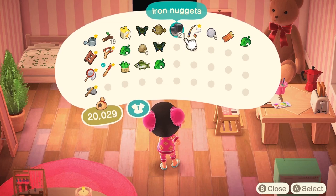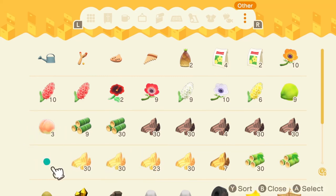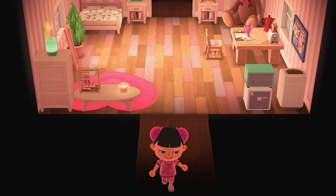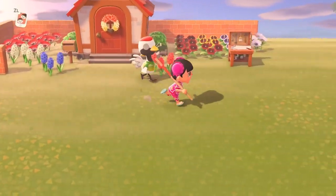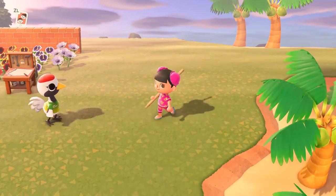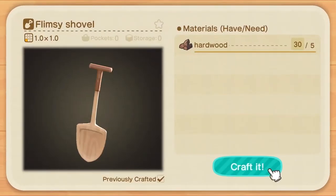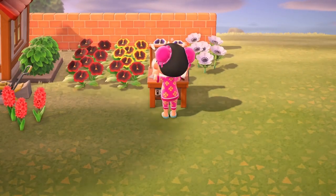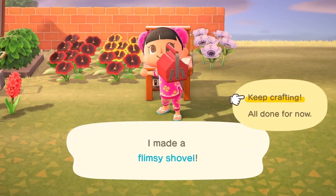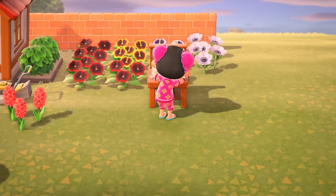So my plan going forward is not to buy the land plot until I'm about to invite Filbert for that final visit — I have crafted the item he requested and just need to take it to him. I cannot keep paying 50K to move people out and then 10K more for new land. I only have three plots of land left and I do want to move in other villagers. I'm planning on moving in Marshall as well, and I want to move in Rosie and Goldie, but there's not enough room because I already have seven villagers and I think the max is ten.